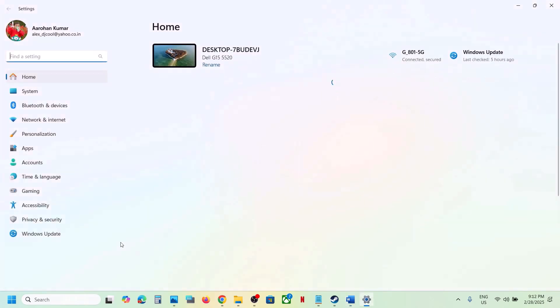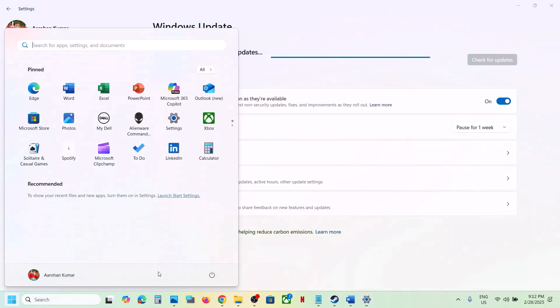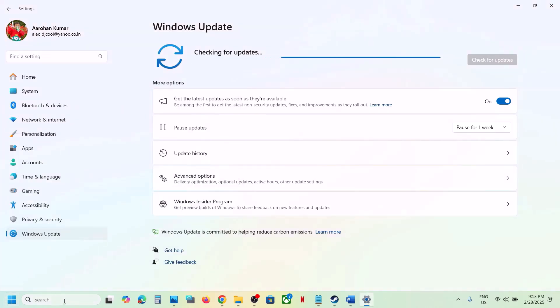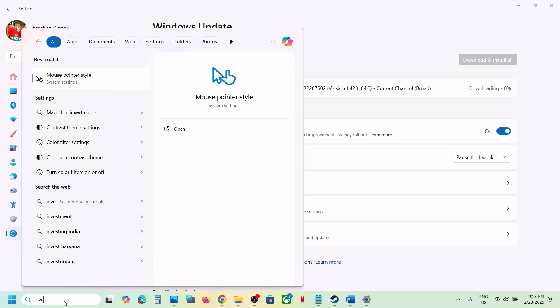Close any third-party services or applications that are running, then launch the game. Also, update Windows to the latest version — this is important, do not ignore this. Go to Windows Update, click Check for Updates, install all updates, and restart your computer.